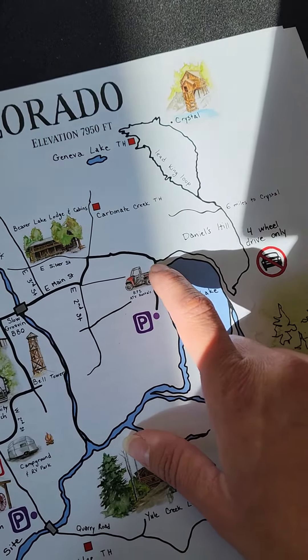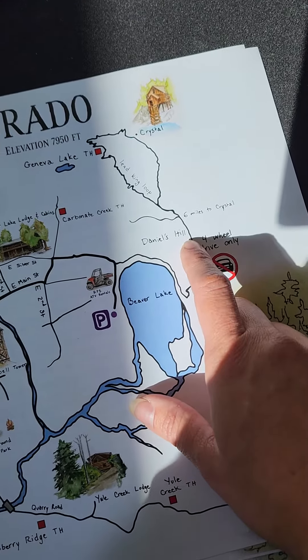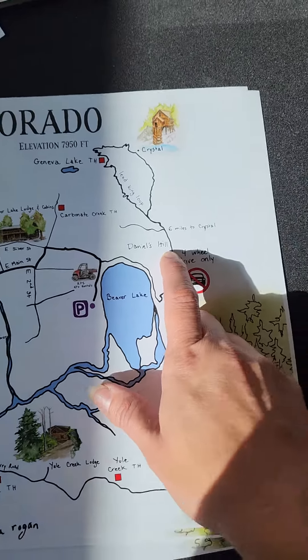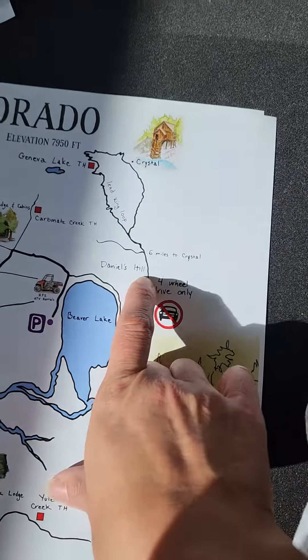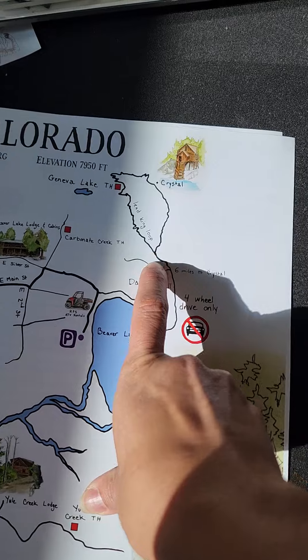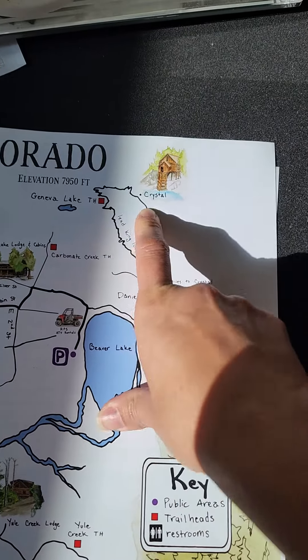Beaver Lake is where the pavement stops. You'll drive around the lake and go up the hill. It's four-wheel drive from here only, so you can drive anything that has high clearance and four-wheel drive. Please don't take anything front-wheel drive up there — it's not fun for anybody. And if you tear your oil pan out, you're going to pay $4,000 to get it picked up.